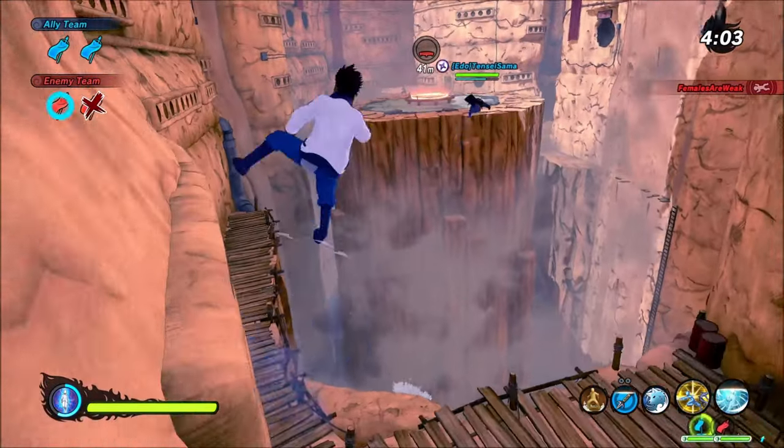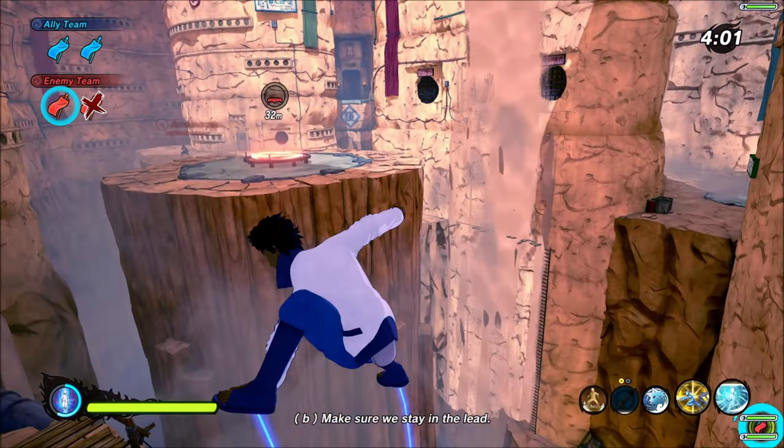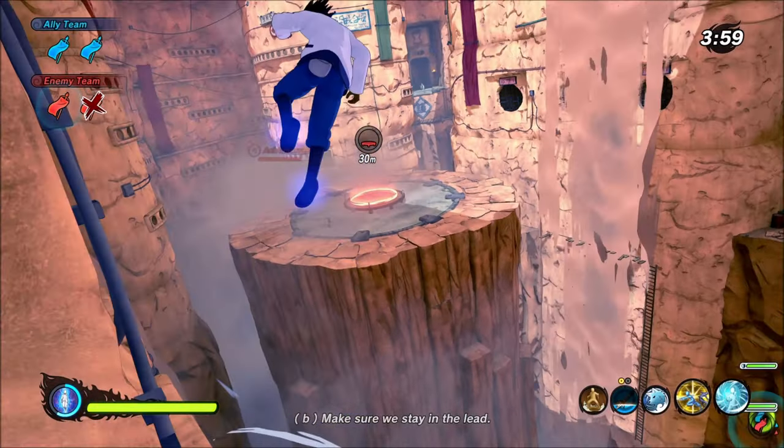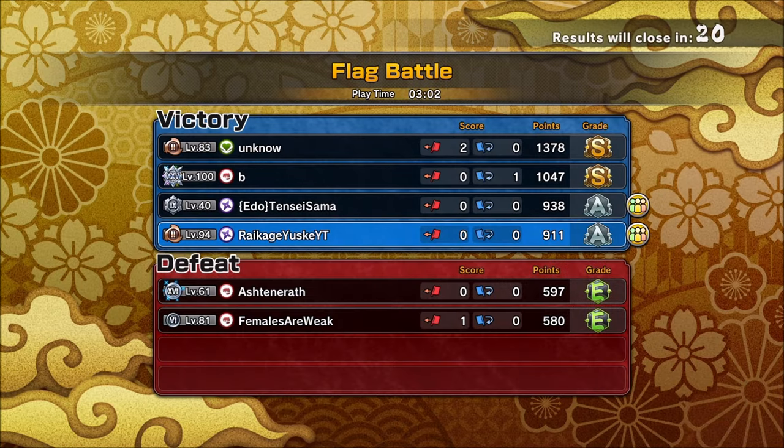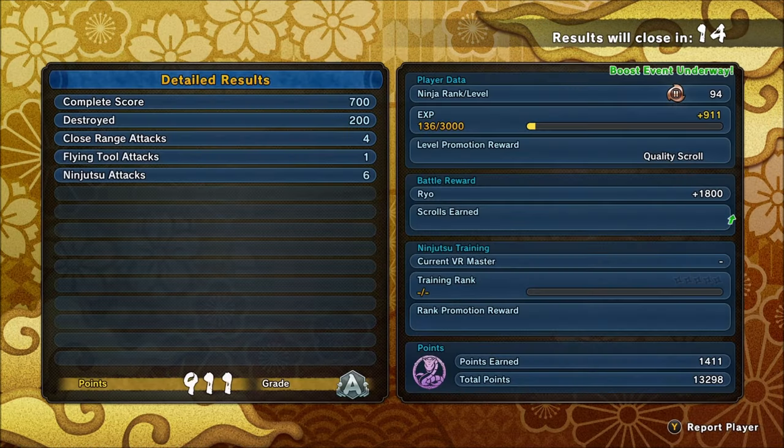Hey, sir — bye-bye. Eight tails chakra — nothing. Eight tails chakra — nothing. GGs. Oh my God, that was nasty. It was nasty. It was over.